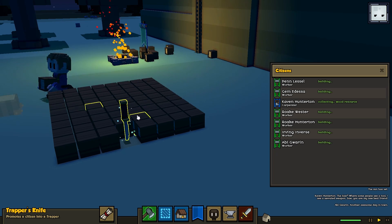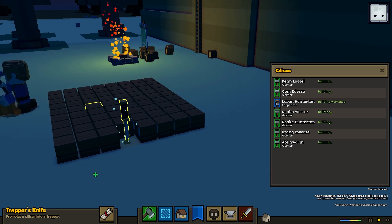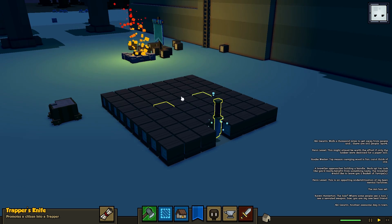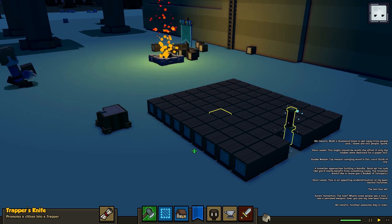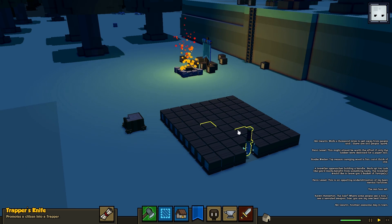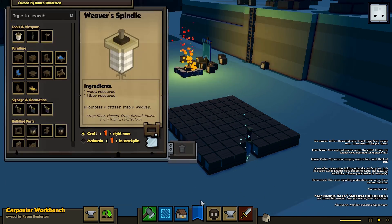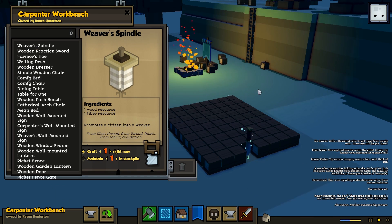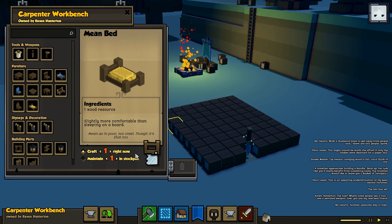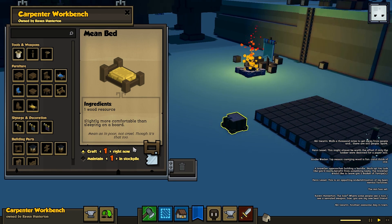What's that shiny thing in the middle of the wood stockpile? It's a trapper's knife — it promotes a citizen into a trapper. The trapper harvests small animals and turns them into food. So if I didn't have a bunch of berries nearby, I could make a trapper and he would go off and make little snacks — jerky — for my people.